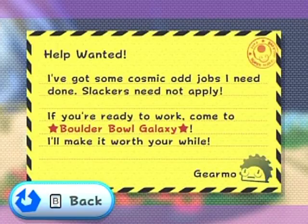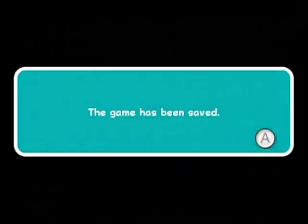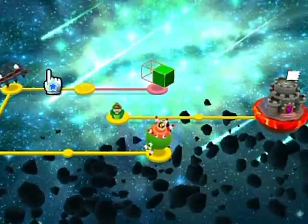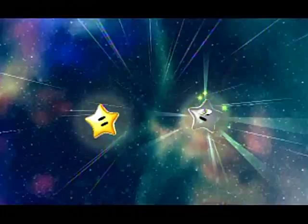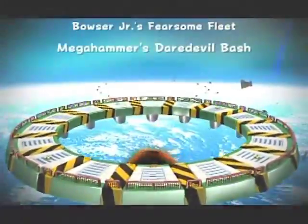Gear Mo says: if you're fine, I've got some cosmic odd jobs I need done - snackers need not apply. If you're ready for it, come to Boulder Bowl Galaxy, I'll make it worth your while. So I guess we've got two alternate stars to do. I'm thinking I'm gonna give priority to this one because it came out first - Bowser Jr's Fearsome Fleet comet time. What's it gonna be though? Will it be deadly? Probably. Mega Hammers daredevil bash - so I just fight the boss with one health. Okay.